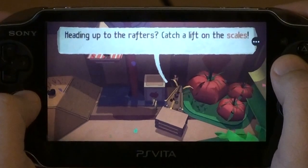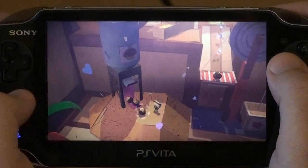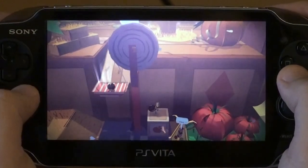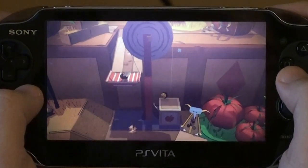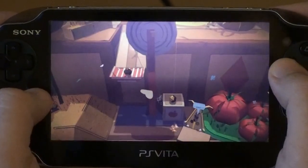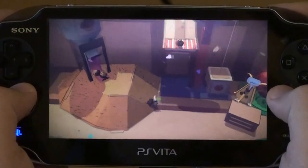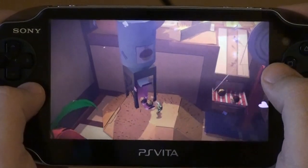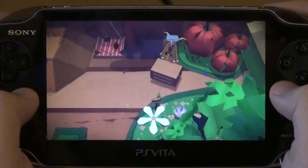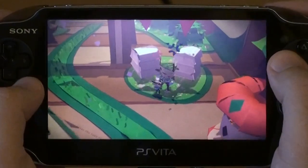That is pretty much the general premise of the game — you're going through this world, the game plays itself like a 3D platformer, and you're discovering all this stuff. For starters you have this gorgeous art style. I really like the art style, and here's the thing: I'm usually not a fan of stop-motion animation, which I believe is kind of the feel they're going for here. But I think that Media Molecule did a really good job with the stop-motion animations on this game specifically. Media Molecule, as you guys might be aware, are the guys behind LittleBigPlanet, and they are also the ones behind Tearaway.